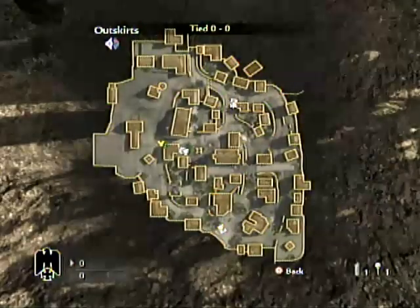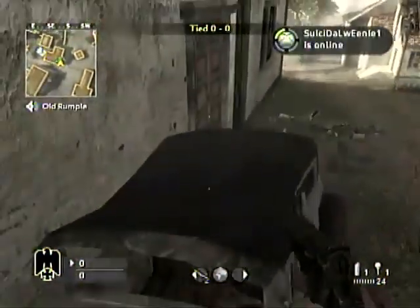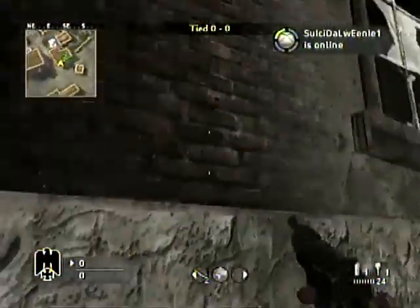Alright, go on this spot of the map on outskirts. Jump on top of that car right there. This glitch is pretty hard but you will get used to it if you do it.